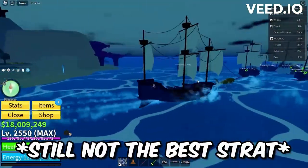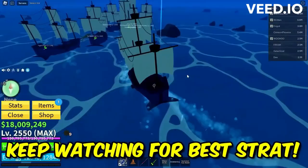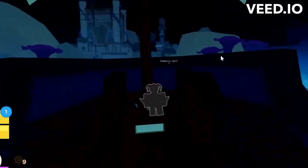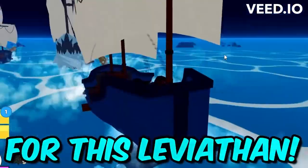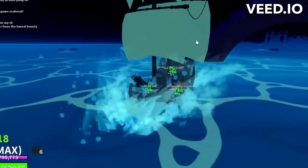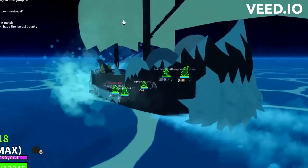Looks like we have to redo it. Alright guys, we're going for a new strategy here — we're gonna be choosing a higher HP boat because with the sentinel boat we keep having our boat die. We need to make it to the end without dying.